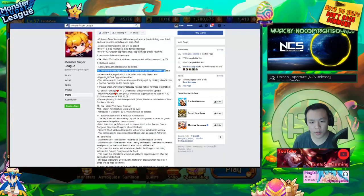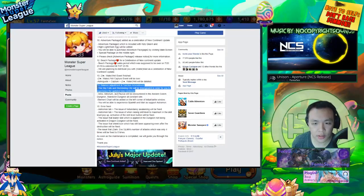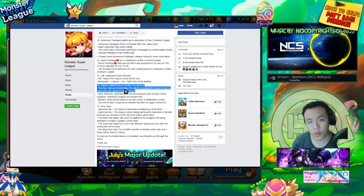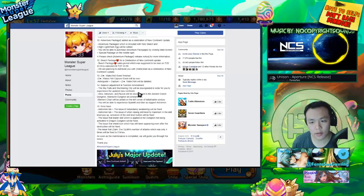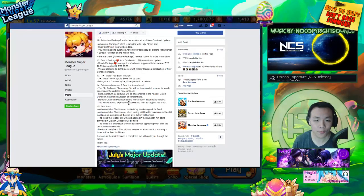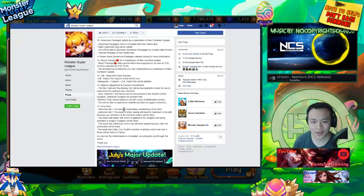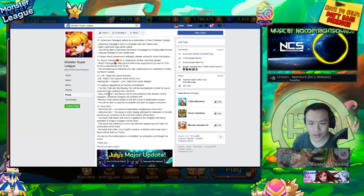Adventure package and celebration of new content. The getting event will be finished. Interestingly, sky falls and slumbering city are going to be made easier for people to get to the new content more easily. Hopefully this means I can farm slumbering city as fast as I'm farming Star Sanctuary — that would actually be pretty insane.